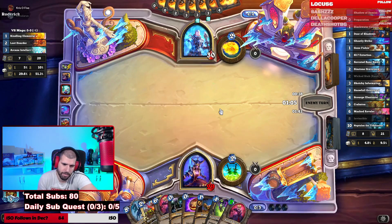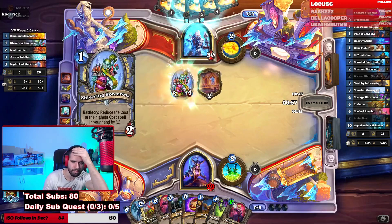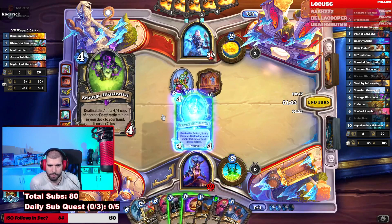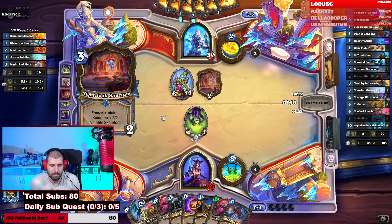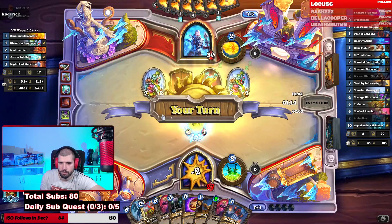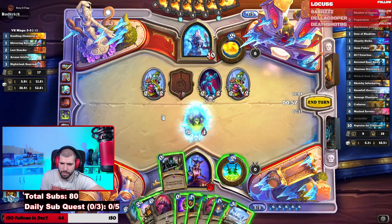If you top deck something like Serrated Bonespike, you can still play it for 0 with the Prep. I think you just play the 4-mana Illusionist here. We're not in immediate danger to rush anything down, that's all. Let's Prep the Snowfall — the location, the Sinstone Graveyard.